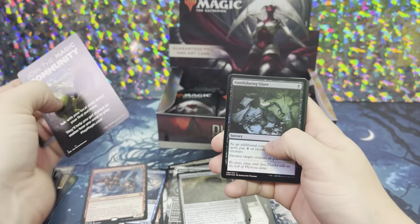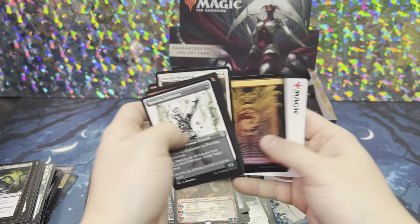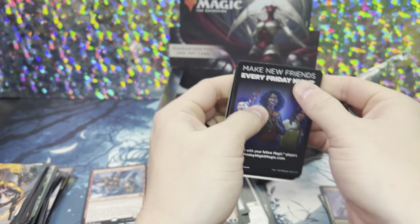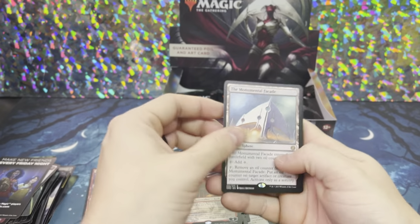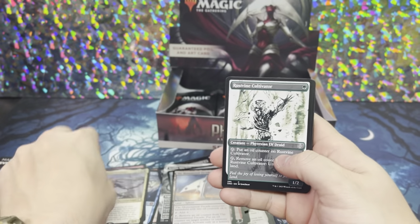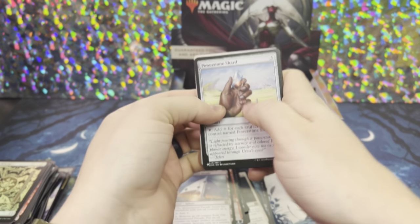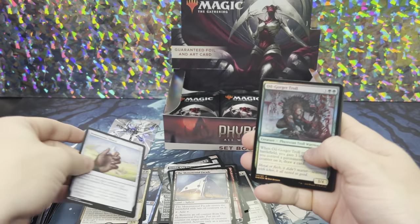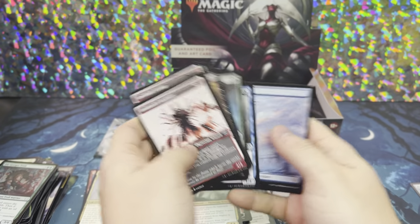We got some more Planeswalker action — Planeswalkers are not hard to pull anymore. Koth, Fire of the Resistance. It might be because it's in a rare slot instead of Mythic, who knows? A little Phyrexian Mountain — I'll take that. Thank you so much CZ for letting me open this box. Any of you on my Whatnot coming over to YouTube, I love you guys. Monumental Facade — an XL. Sion of Atraxa. A little Commander action — Phyrexia All-Will-Be-One Commander. Power Stone Shard. Sign Dark card. Oil Gorger Troll and Miglaz, Maze Crusher — not the rare we're looking for.